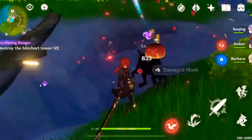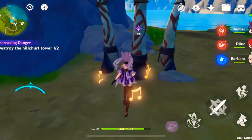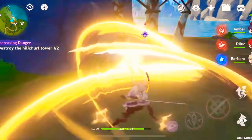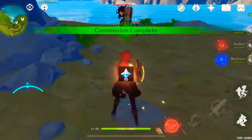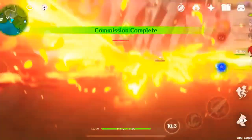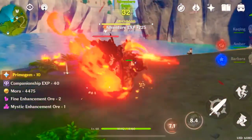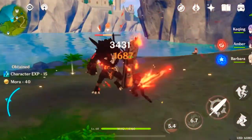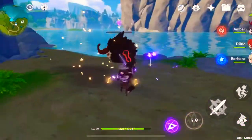She also has a passive talent: within 5 seconds of recasting Stellar Restoration while a lightning stiletto is present, Keqing's normal and charged attacks will be converted to electro damage. Basically, while the stiletto is still on the battlefield, you can convert all of your normal and charged attacks into electro damage, which is very useful — especially if you're using a water or pyro character as support to get that extra elemental damage bonus.